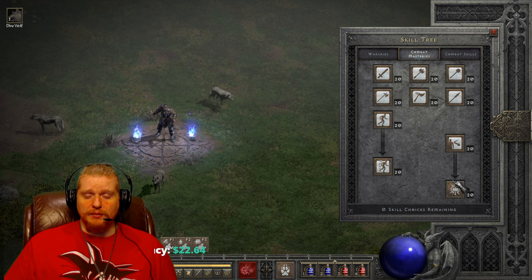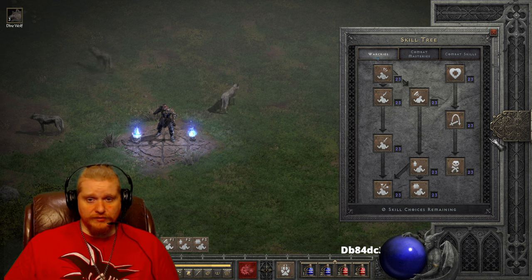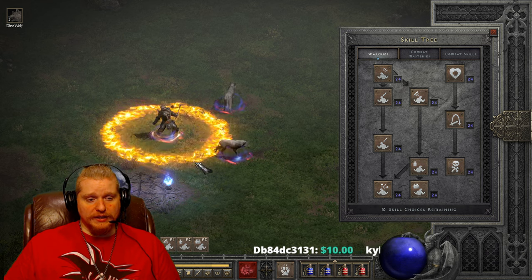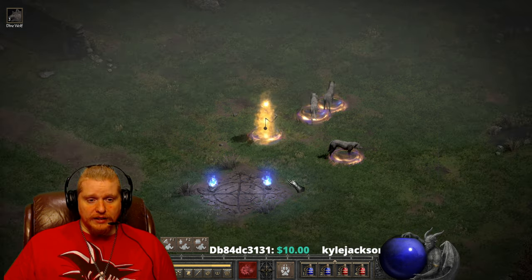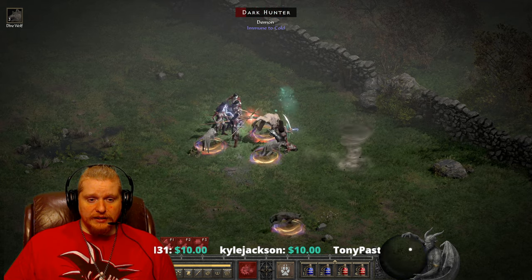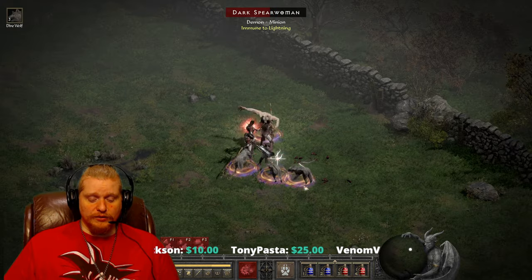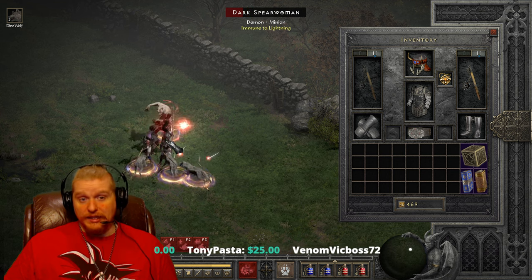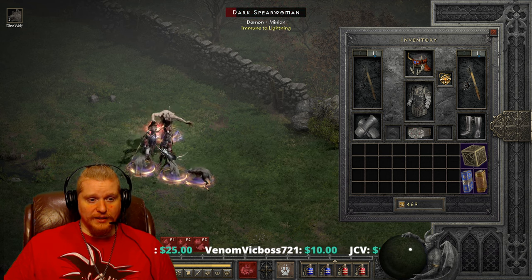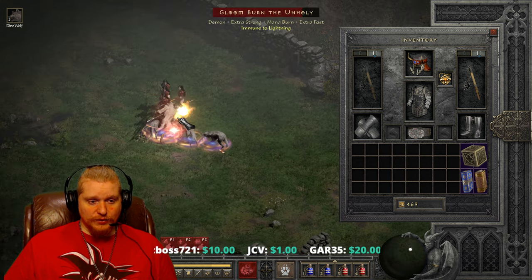This type of build revolves around anything you can do to increase yourself passively while in werewolf form. Once you've buffed yourself and buffed your little wolves, you transform into werewolf form and start using feral rage. And as you can see, it is not actually awful — you can do some pretty significant damage this way. Even with a character not fully built, missing rings and only using half an IK set, you can get some pretty interesting damage.